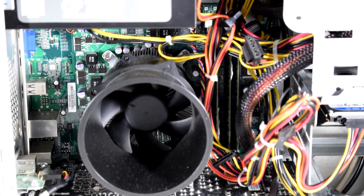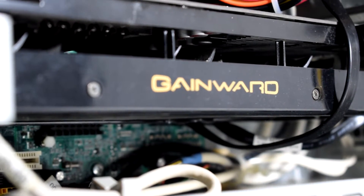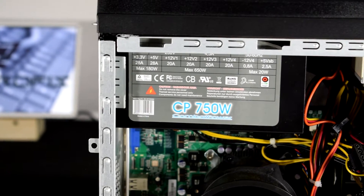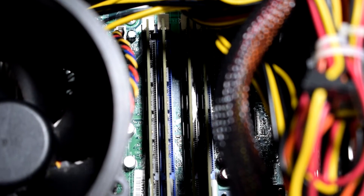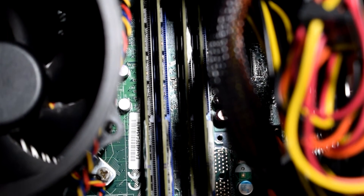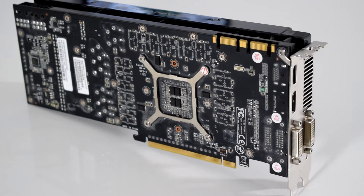We bought a GTX 580 with 1.5 gigabytes of VRAM from eBay for just 40 euros, and also a 750 watt power supply for 25 euros. You actually don't need such a big power supply — a 600 watt will also work, but if the price is good enough you can take whatever is available. Just make sure the power supply you buy has the available connection pins for the GPU, as this one needs one 6-pin and one 8-pin connection cable.